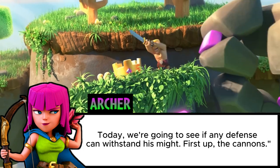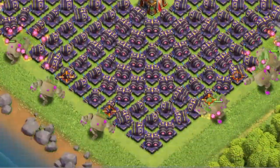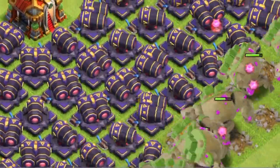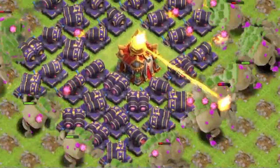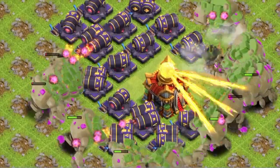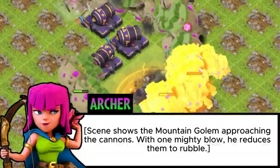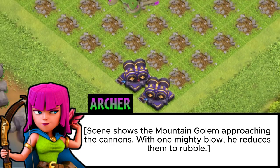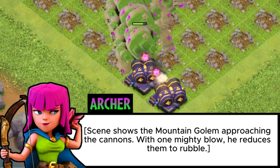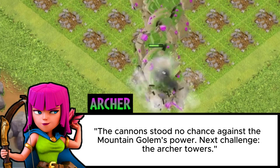First up, the cannons. The Mountain Golem approaches the cannons, and with one mighty blow, he reduces them to rubble. The cannons stood no chance against the Mountain Golem's power.